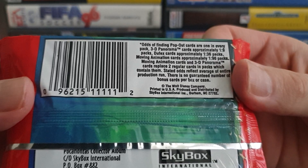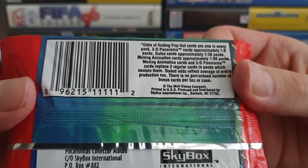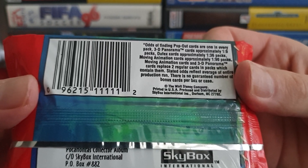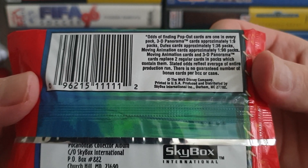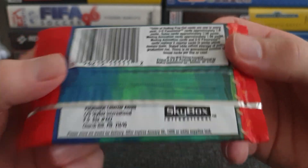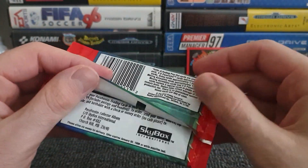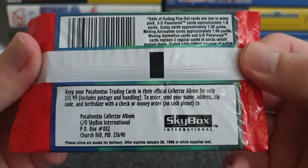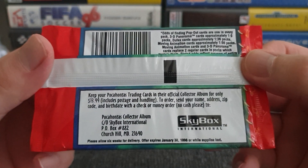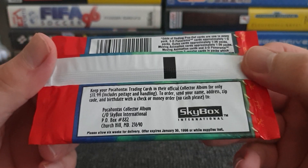Moving animation cards and 3D panorama cards replace two regular cards in packs which contain them — so you lose a card for gaining a rare one. That sucks, that's a bit unfair. Don't buy a whole box and expect to get one. And the usual — buy our binder to put your cards in, here's how much it costs, from the good people of Skybox International.